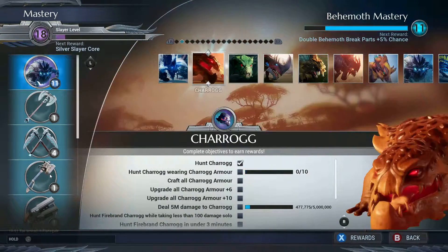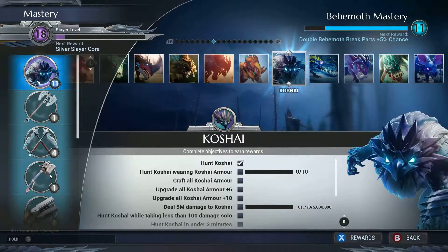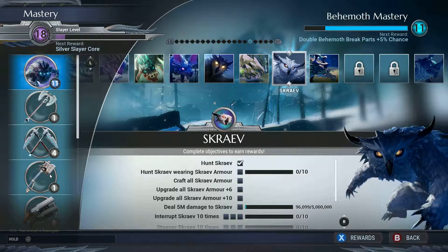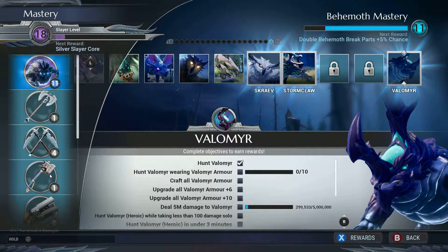We've got the Boris, the Charog, the Drask, Embermane, Ganasher, Hellion, Carvac, Koshy, Nezaga, Pangar, Quill Shot, Riftstalker, Shriek, Skarn, Scrave, Stormclaw, and then we have two Undiscovered, and then Vormir.